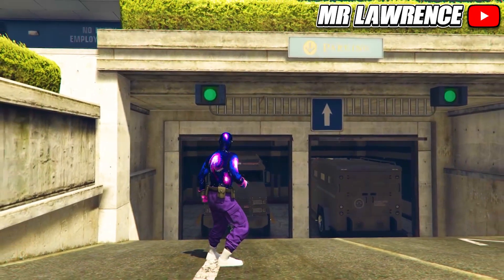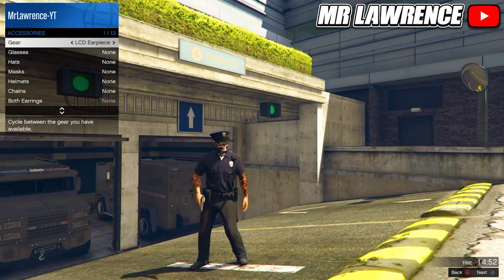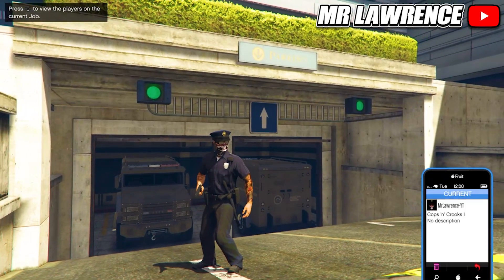When you load in, equip any accessory through your interaction menu. Then leave the mission through your phone.